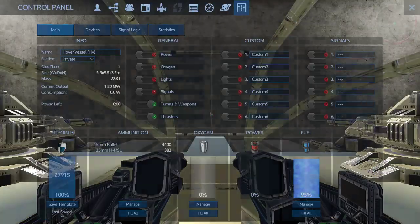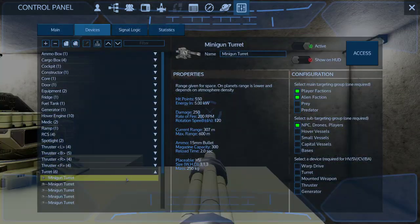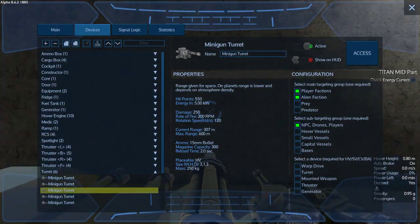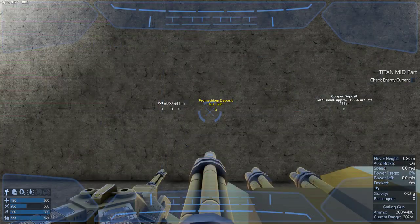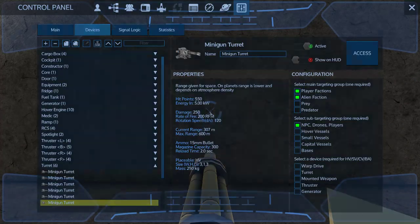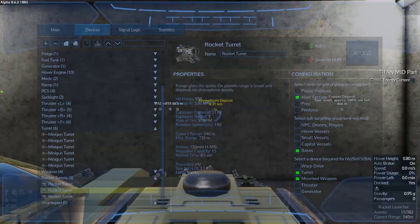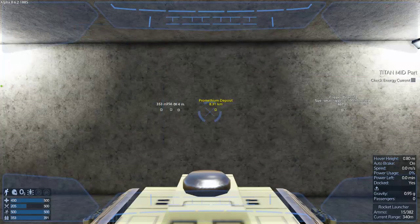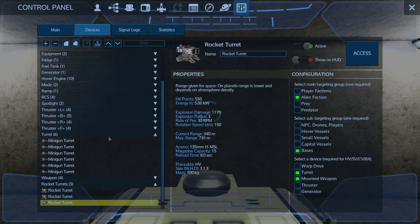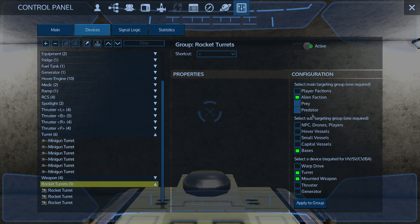I need to check all my turrets to make sure that they are loaded before I head out. I have my rocket turrets and loads of ammo for this thing. What I've got set up — alien faction, NPC drones and players for my minigun turrets. And then rocket turrets, I only want to attack turrets and mounted weapons on bases from alien faction.